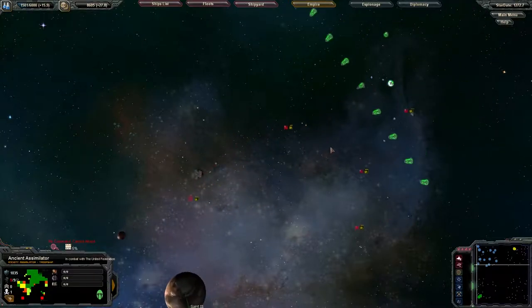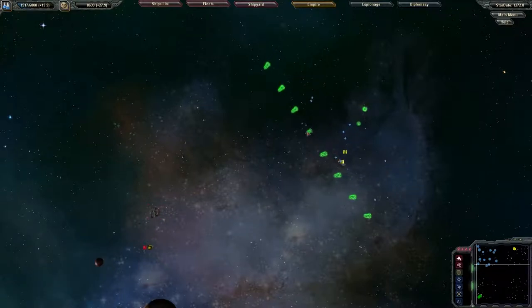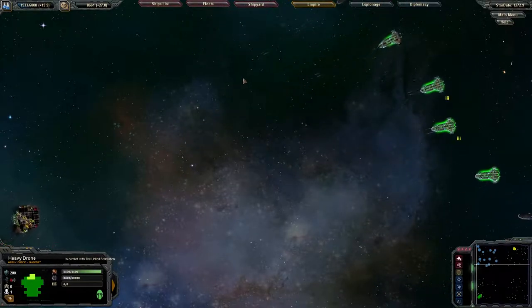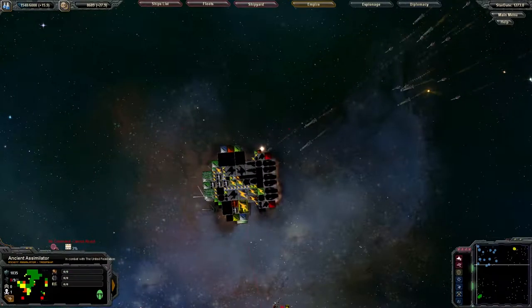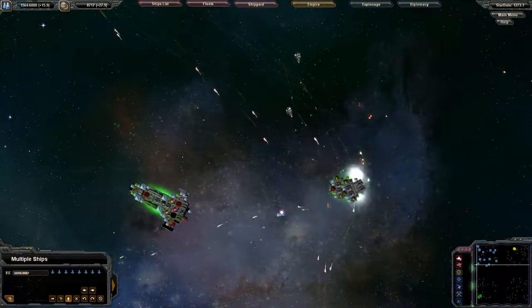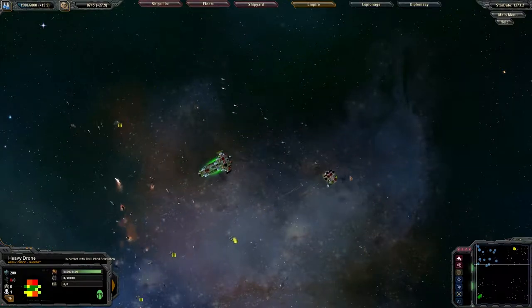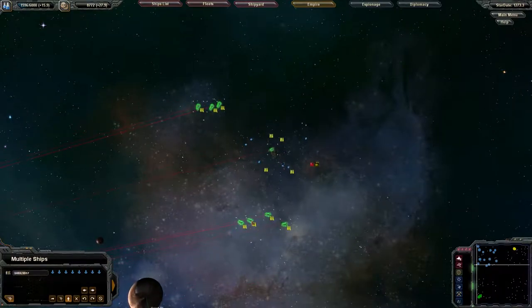Yeah, he's going down. He's not having a good day — he's trying to retreat. I think we'll pursue. Hopefully our drones can take out these enemy remnants. There goes a salvo of torpedoes. Oh, this is going to be it. Bang bang bang. Huge salvo. Yeah, our drones are doing quite nicely versus these enemy remnants. Now they're just going to be taken out by our secondary missile systems.